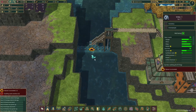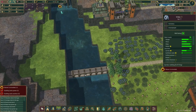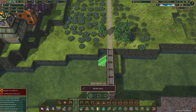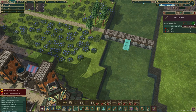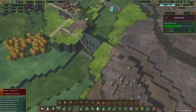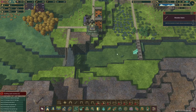A beaver is stranded! We need to build a path — please build this with top priority. There come the construction beavers. He was on the wrong side of the levee when it was constructed. The stairs are done — perfect.